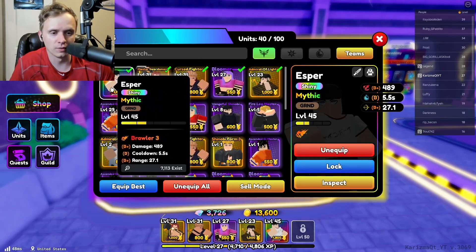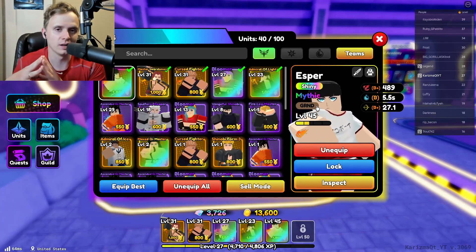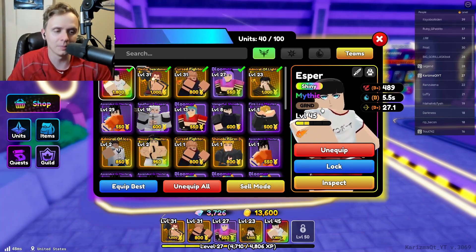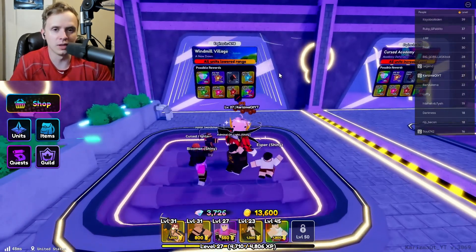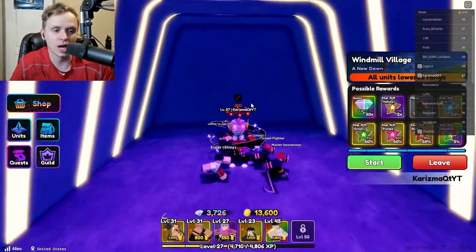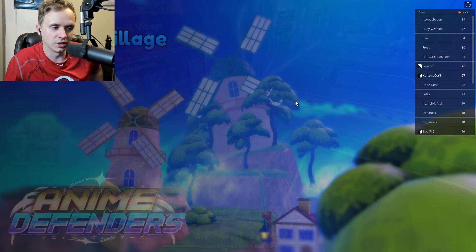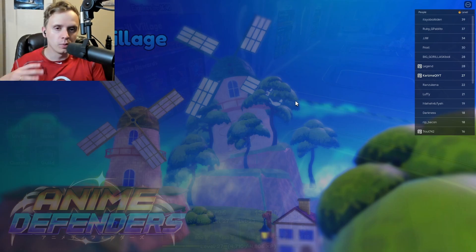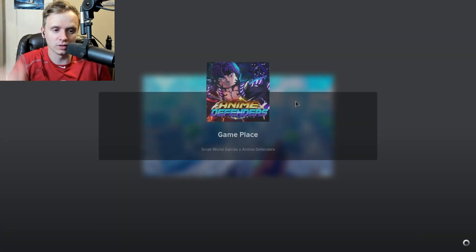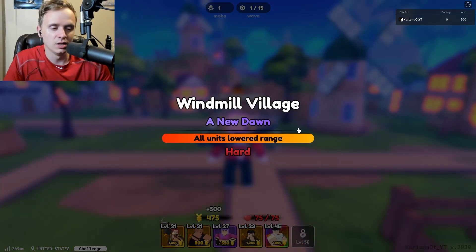If we go over here to my units, I have unlocked an Esper. What I mean by unlocked — I had 11,700 gems and someone was selling it for 11,100 gems and I bought this bad boy. There could be other Mythics that are better than this one, but this one is just so good in and of itself that I enjoy it.